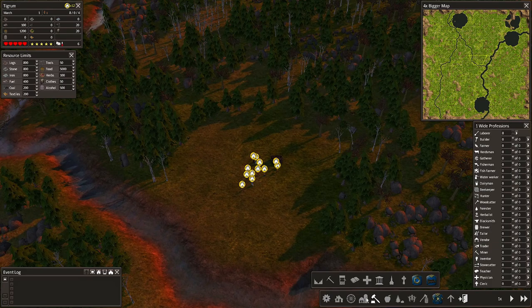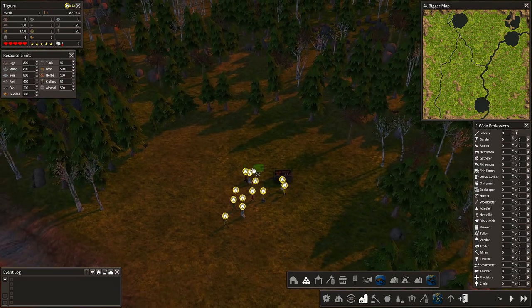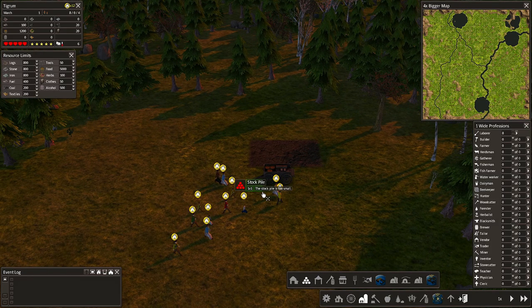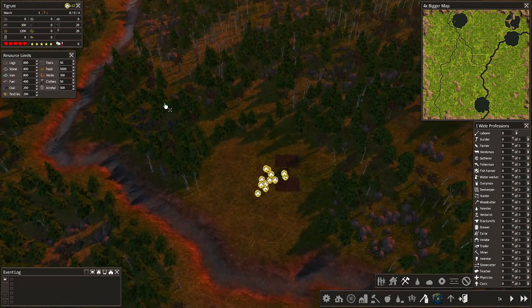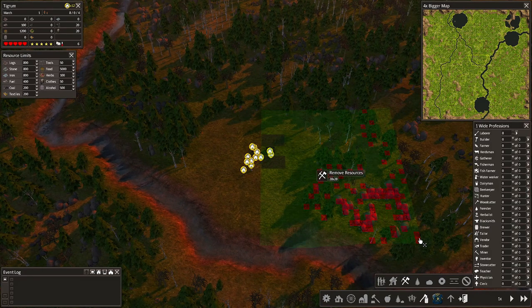I'm gonna put down two stockpiles that are more than enough for all the resources my laborers will gather. Let me just select this area — right now everything I've selected they'll gather for me and put into the stockpiles.